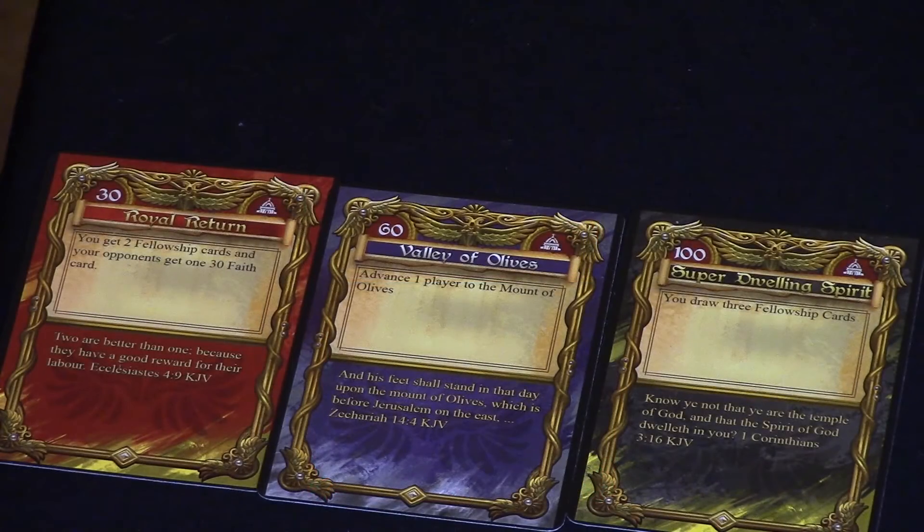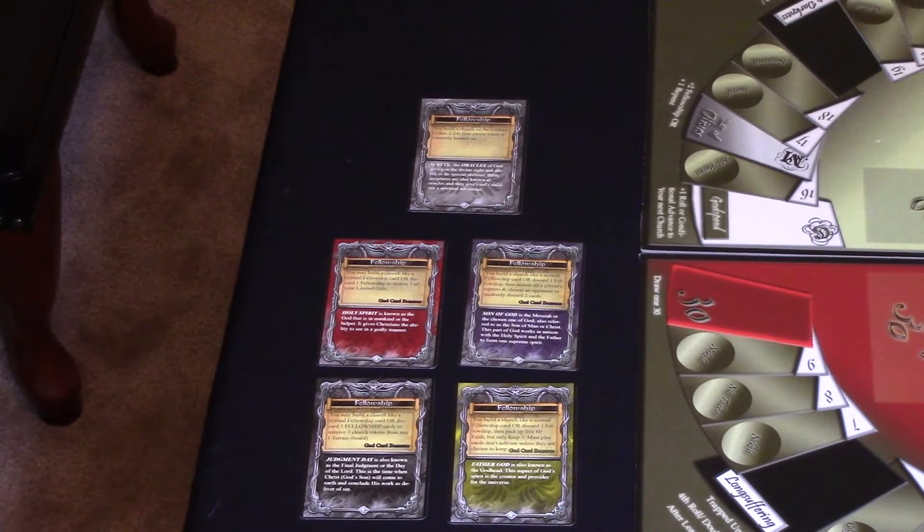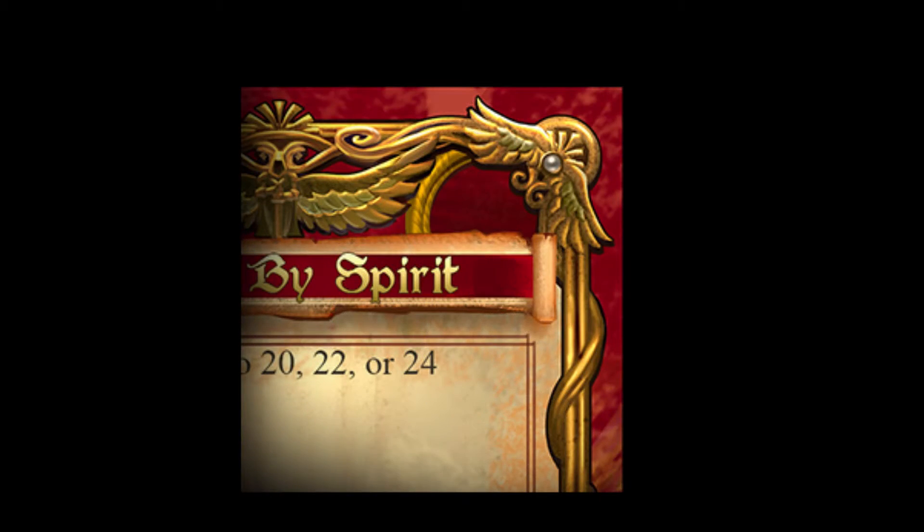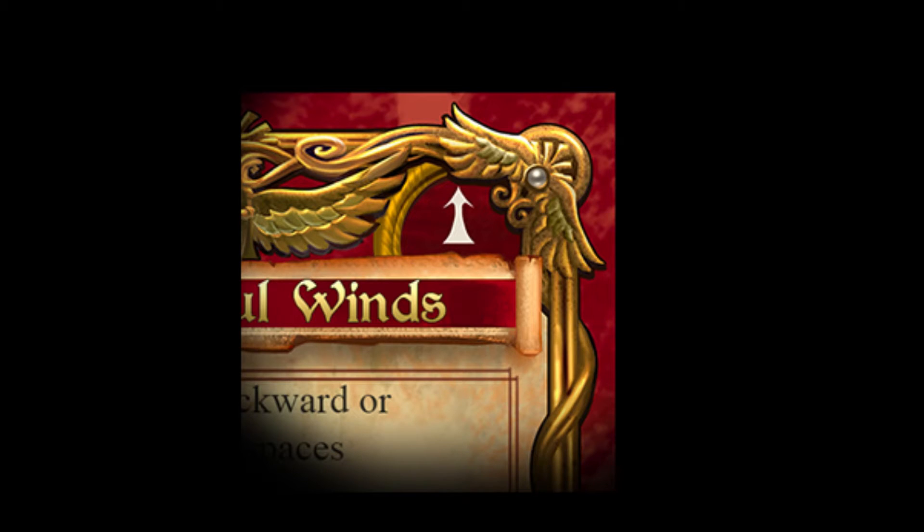Faith cards have gold frames. Fellowship cards have silver frames. Normal Faith cards have no symbol in the top right corner — these cards are only played during the owner's own turn and cannot counter other cards or spaces. Anytime cards have an arrow-up symbol and can be played at any time, even on your opponent's or teammate's turn, and can counter cards in certain zones on the board.